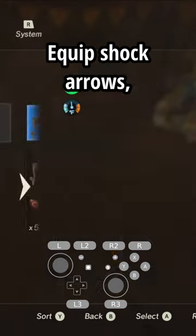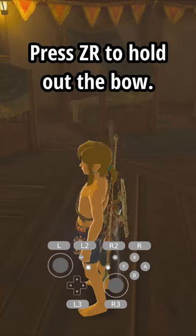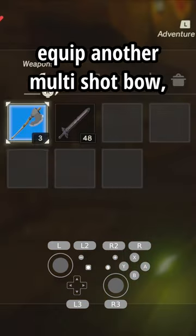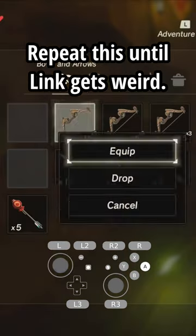Equip shock arrows, a multishot bow, and a weapon other than the royal guard sword. Press ZR to hold out the bow, drop it, equip another multishot bow, and then exit the menu. Repeat this until Link gets weird.